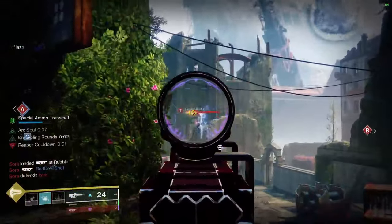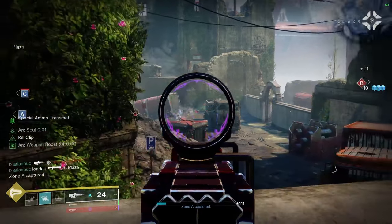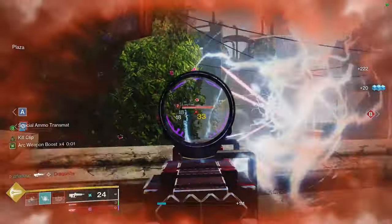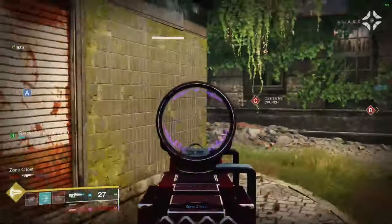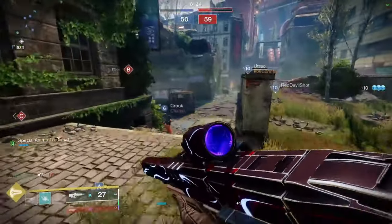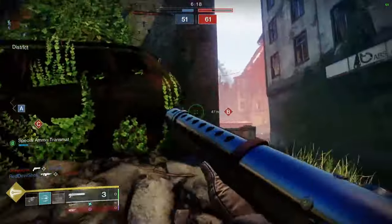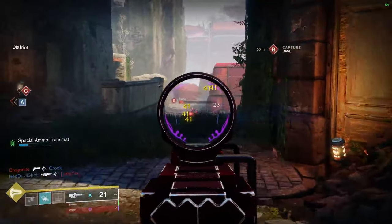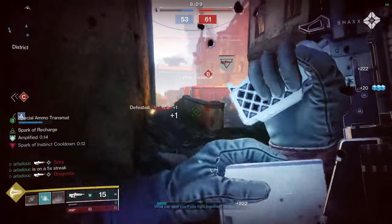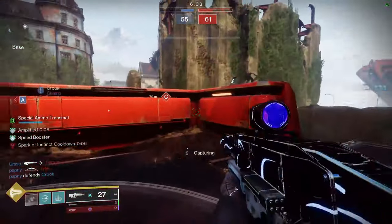It's also probably good to mention this isn't the only pulse rifle that can get this roll. Messenger, which is unarguably just a better gun, can roll with the same perk combination of Under Over and Kill Clip. However, activating surge mods is a lot more difficult on a kinetic weapon versus an energy weapon. The second issue with Messenger, even though it's a better primary, is that you can't use it with Conditional Finality. And Conditional is such a powerful gun in the current sandbox, and almost mandatory in threes, that it's really not recommended to go without it.